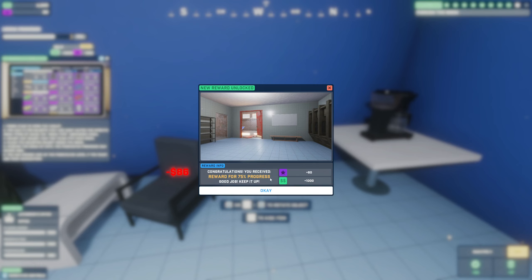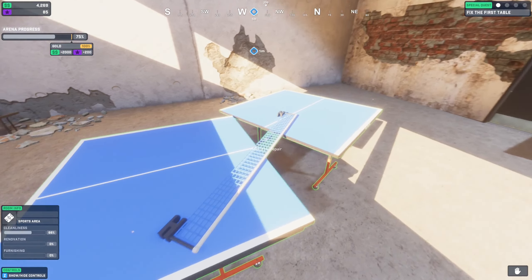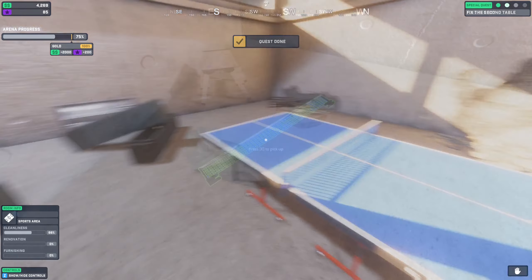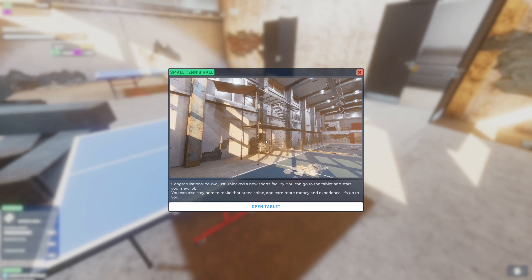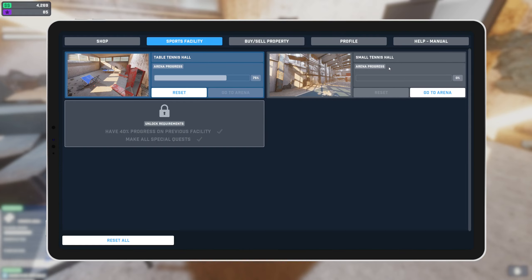I like how the image was a locker and we turned it into an office — it's cool that we had the freedom to do that. Hold E to repair. Press E to pick up. Now we can place the net — Small Tennis Hall. You've just unlocked a new sports facility! Done — 75 percent of the Table Tennis Hall complete. Now we can start on a new arena.